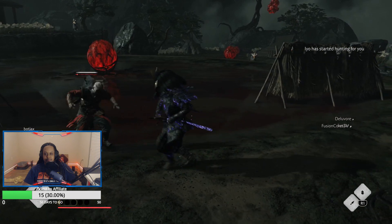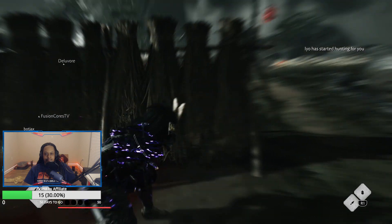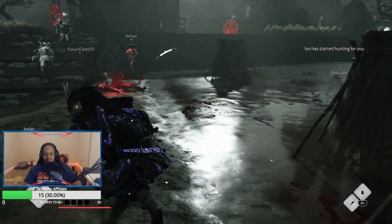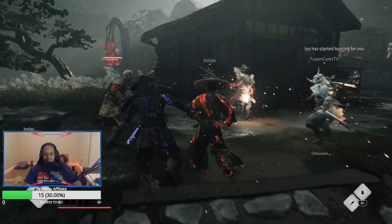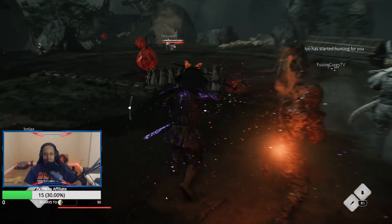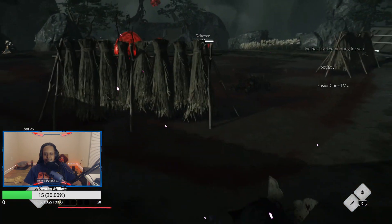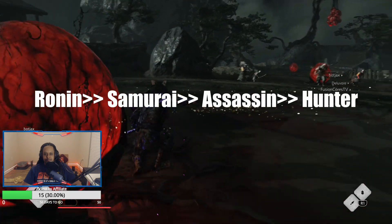One tip for the Oni chest areas is to kill the non-linked enemies first, then focus down the linked ones. If you're a class that has a secondary ranged option, I would suggest bringing a bow — you might need it to help teammates. Lastly, you can clear this raid with any class, but I have suggestions for which classes are most useful. In my opinion, run the classes in this order of priority: Ronin, Samurai, Assassin, and Hunter.